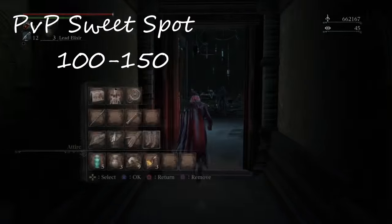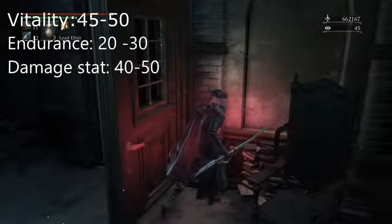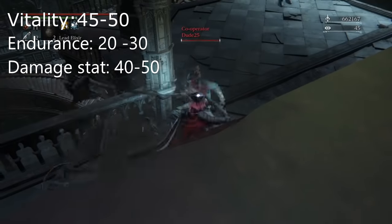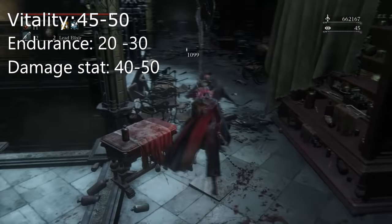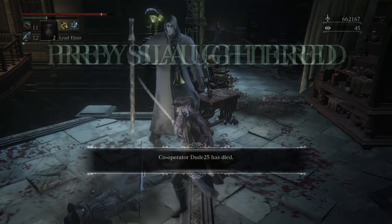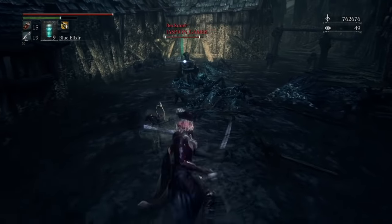As for your defensive stats, Vitality should be at a very high level — at least between 45 and 50. When it comes to Endurance, which determines how many attacks you can do in a row, I always advise no less than 20, and you don't need more than 30 in my personal opinion, though you can go higher. After determining your defensive stats, we are left with the damage stats, and that is the point where your character gets unique.